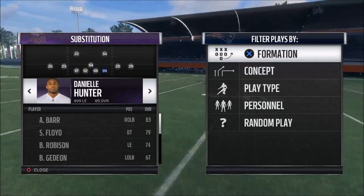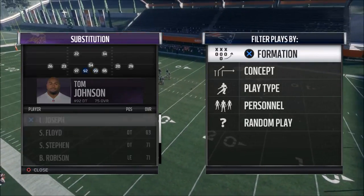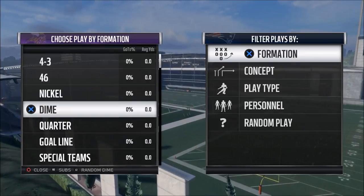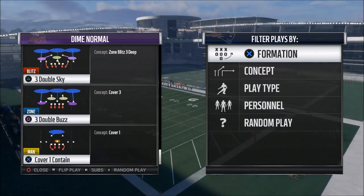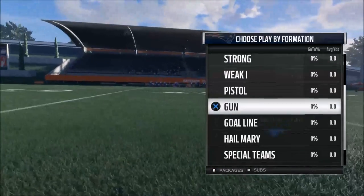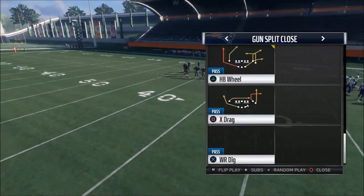In the dime formation, you'd drop down Anthony Barr and then you can really do some damage. User Eric Kendricks and come out in the Cover 3 Double Buzz — that's like the best coverage in the game. I'll show you real quick how to set that up.